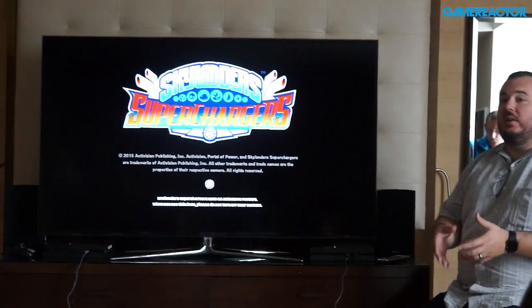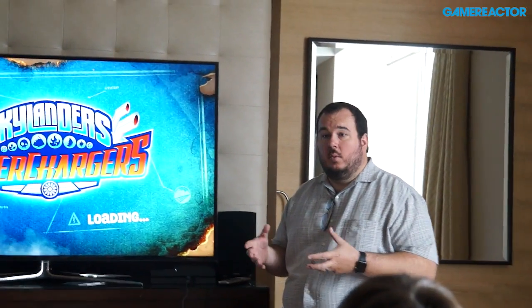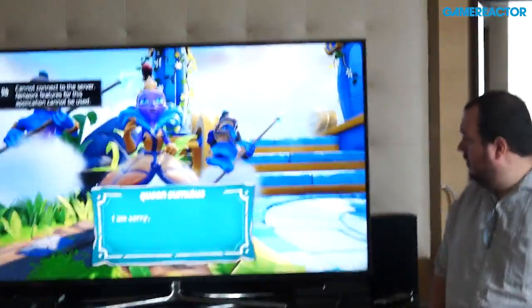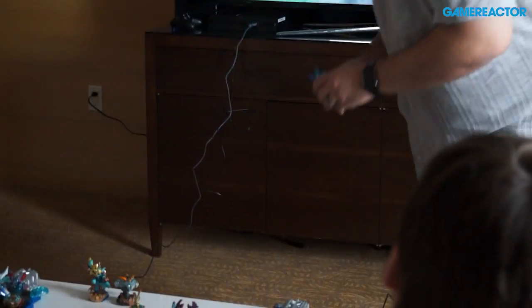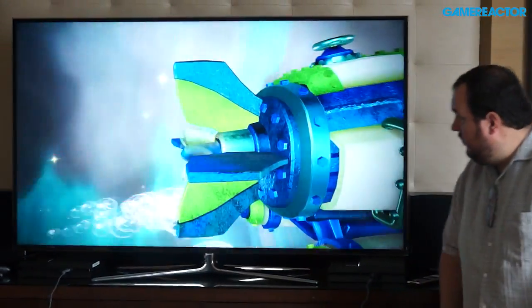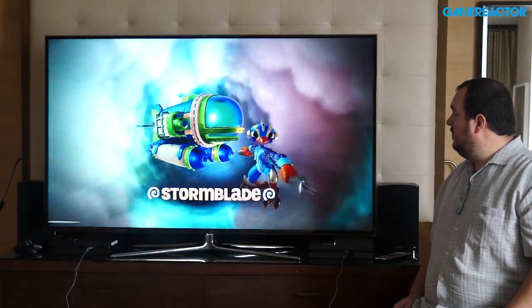In our reveal level, we're going to show you something quite different. We're going to bring in another one of our sea vehicles — this is Dive Bomber — and another one of our supercharger Skylanders, Stormblade. In the first level we showed you, the sea section was all about going underwater and exploring caverns and clearing blockages. Well, in our reveal level we're going to show you something quite a bit different.